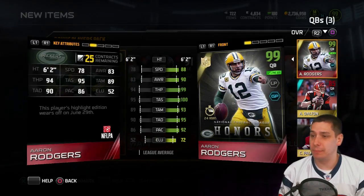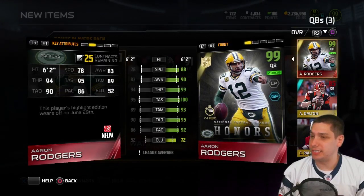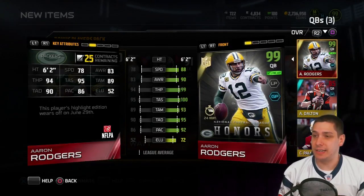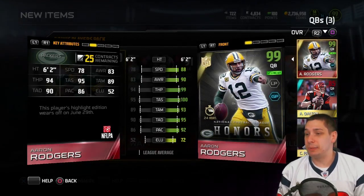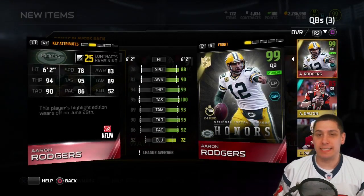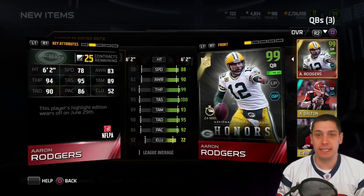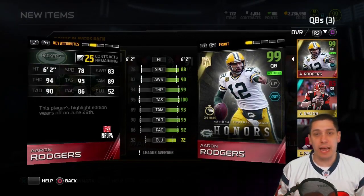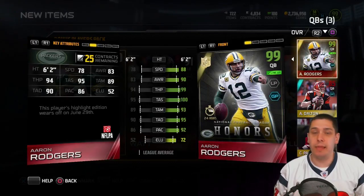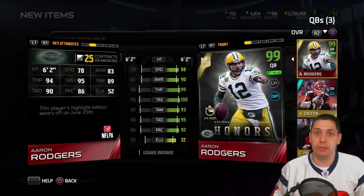He's substantially better in basically every attribute, but at the same time this card here — the 90 overall one — is still a pretty darn good player if you're a new player to the game. On the back of the card it says this player's highlight edition wears off on June 29th, which means we've got basically 12 days to play with these cards. So if you're new to Madden Ultimate Team and you want to build up your team, go get these free items, use them in your solo challenges, use them playing head-to-head seasons games so that you can acquire the coins you need to actually go out there and really build the team you want.